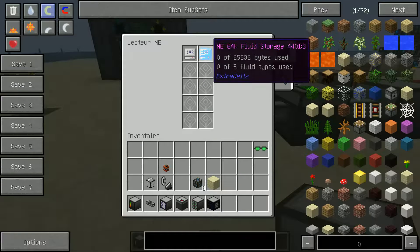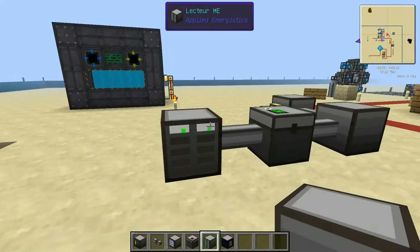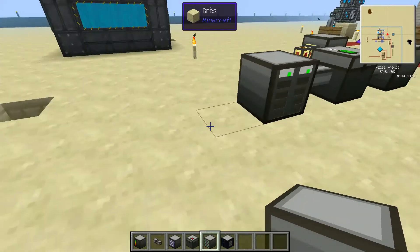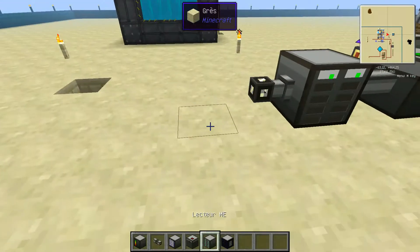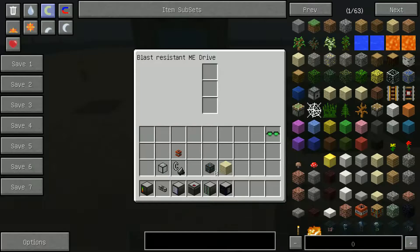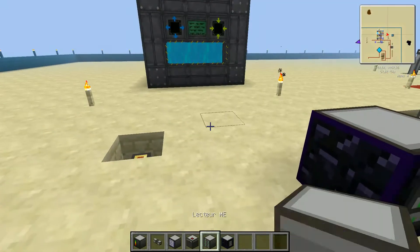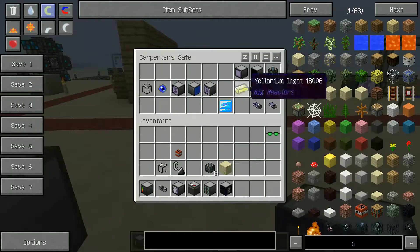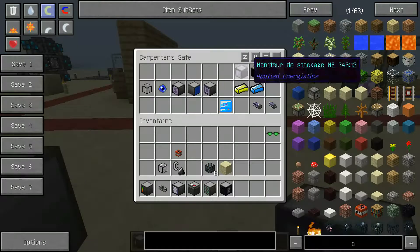You can also place a fluid card with no problem. In the ME Drive, you can see the small design indicating that a slot is occupied — there are still 8 free slots. The Blast Resistant Drive is similar to the Drive but only has 3 card slots, and you cannot read the contents of the cards inside it.